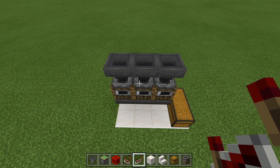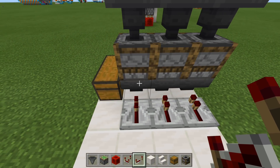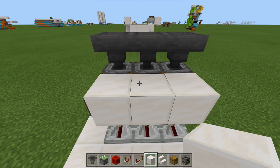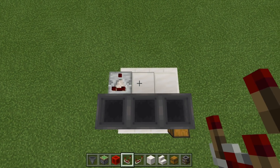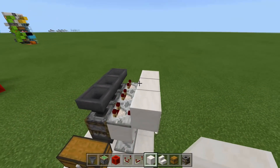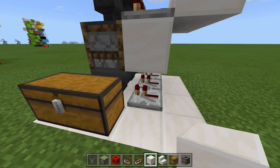For the redstone, the first thing we want to do is grab our repeaters. Swing around to the backside and run these repeaters right into the back of these bottom hoppers. Place a block against the back of your smokers, furnaces, or blast furnaces by crouch-placing. Now grab your comparators and run a comparator out from each of these hoppers, then run these comparators into blocks. You should now have the comparator running out of the top hopper going into a block, and repeaters running down into your bottom hoppers.